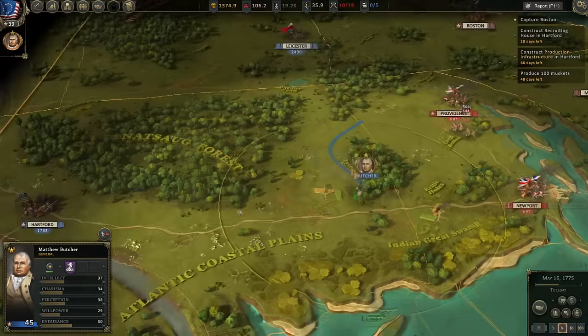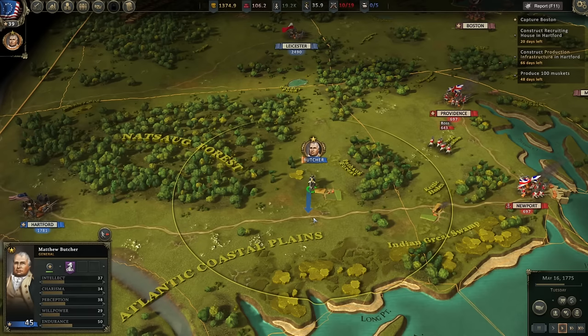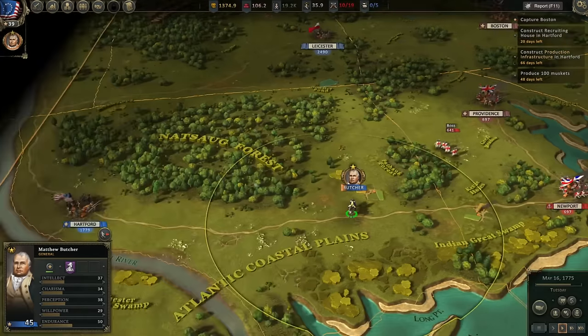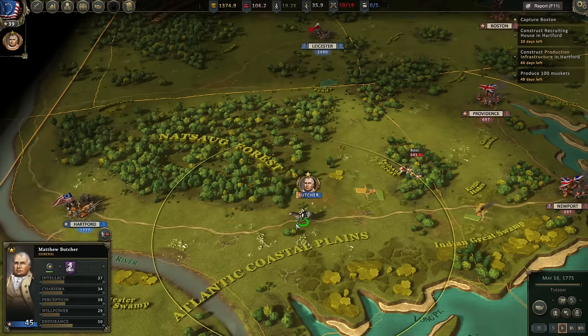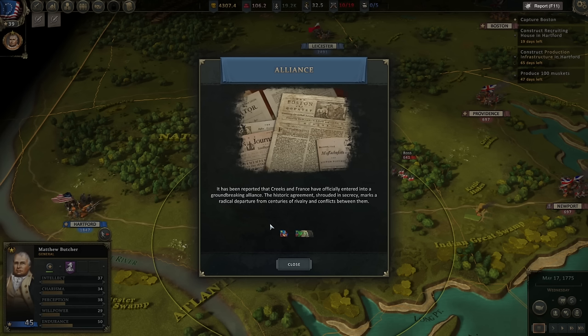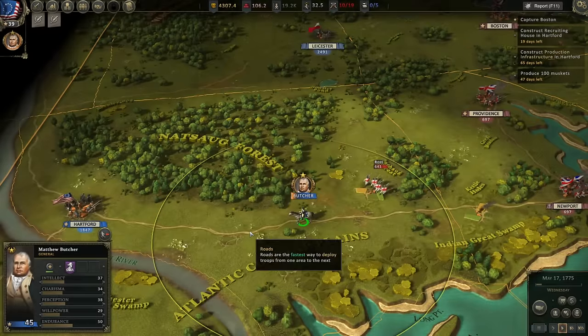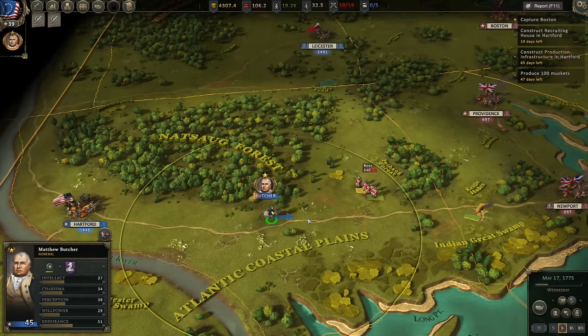The enemy is pursuing my general — if they want to chase them all the way back to Hartford, I'd be okay with that. They're still fighting Murray out here in eastern Massachusetts. More rum found — just keep giving me cash. The Creeks in France are entering into an alliance. They're going to pursue me, they will get tired, and they're going to turn around — they're only going to pursue a certain distance.